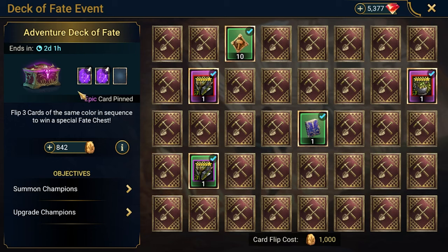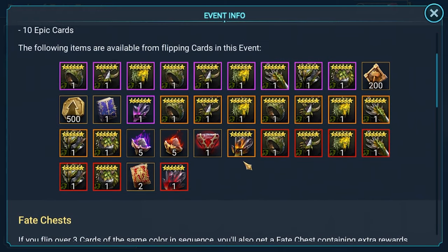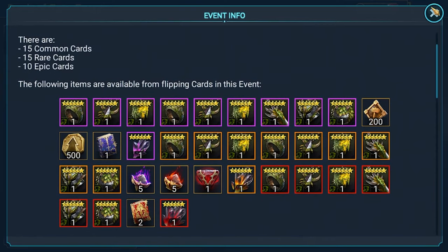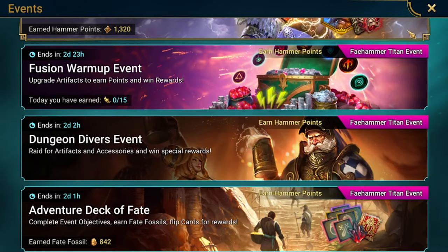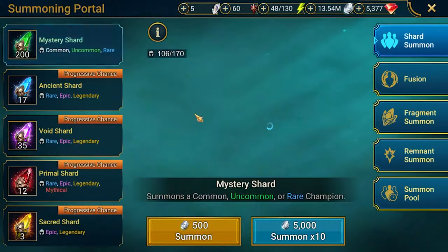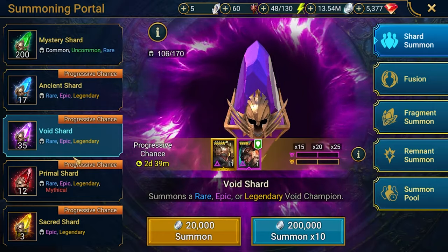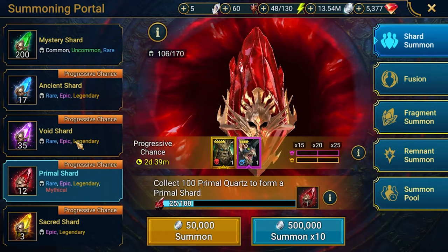I did some champion training and got a helmet and shield — we'll see if we can use those. Generally what I'm looking for is the ring and the weapon; whatever else we get here can be used on other champions. To get the ring, we need to pull some shards to earn points and flip for it. I've already chosen the champions I want to target. All those shards give points, so let's start with primals.